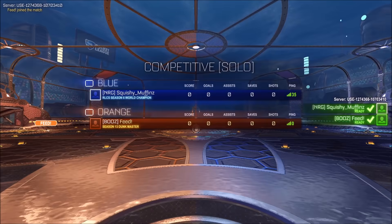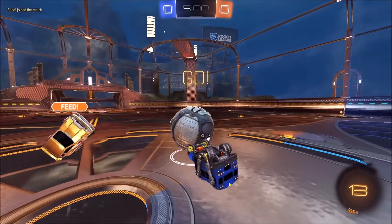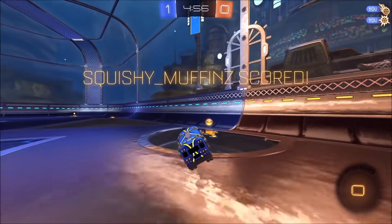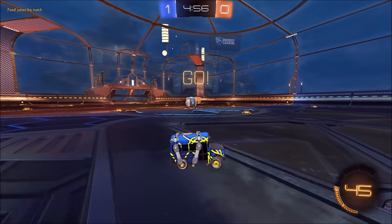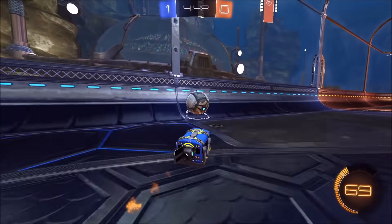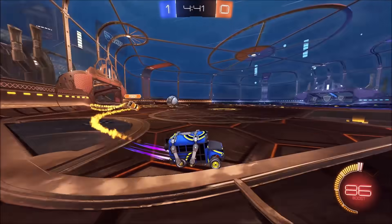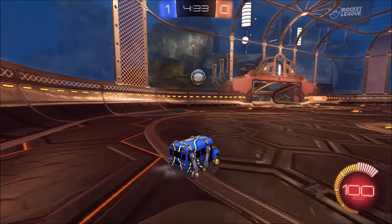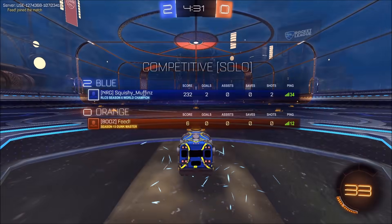Playing against someone named Feed. We'll figure out our rank after this. What I think of this car so far — the height on it makes winning 50s a lot easier. Even that kickoff right there, I don't think I would have won it that hard if I was on Octane. The height feels really good for winning 50/50s and challenges in general — that's definitely an advantage over other cars. This guy has alpha boost and alpha wheels. He's gonna be a solid player just based off that — if you're that committed to the game to have those items, you probably have a lot of hours.